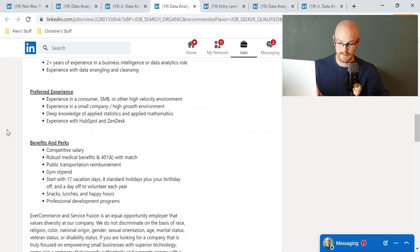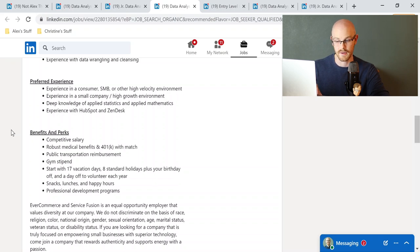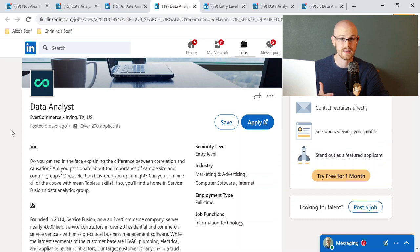As for benefits and perks: competitive salary, 17 vacation days, 8 standard holidays plus your birthday, snacks, lunches, and happy hours. It doesn't list a specific salary but it looks like a good position at a good company that's going to pay well. Something I probably would have been interested in. I like this one.